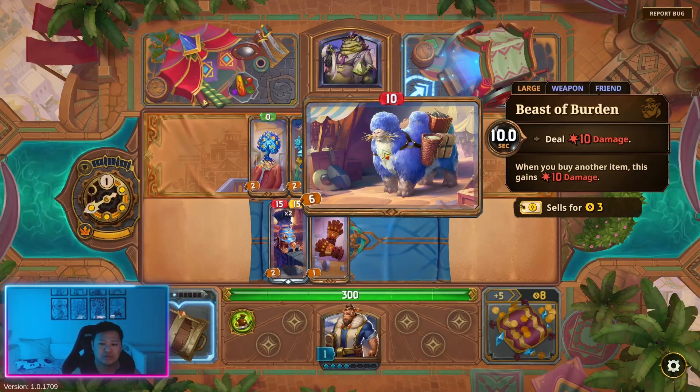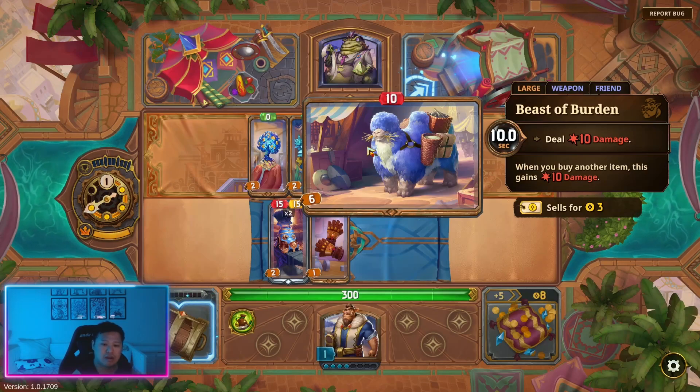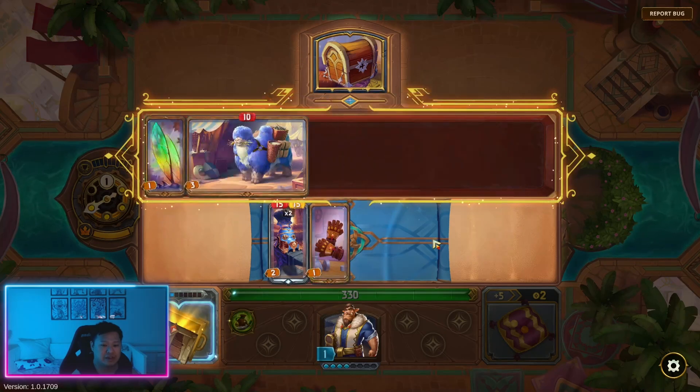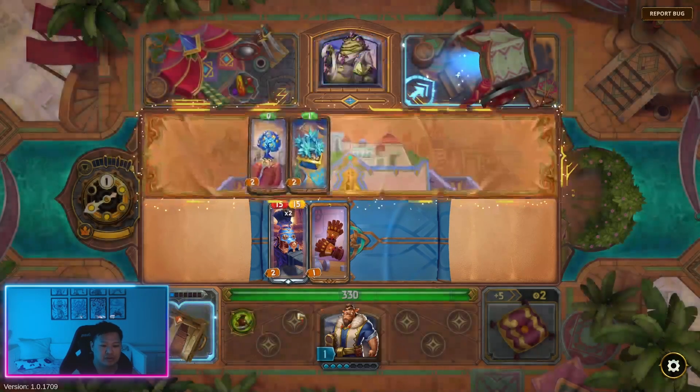Beast of Burden — when you buy another item, this gains 10 damage. I do like it. Beast of Burden is gonna be strong for our build in the long run. I'll buy it to start. We can keep it in here and just use this as our build for the time being.